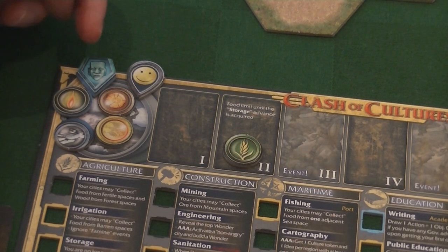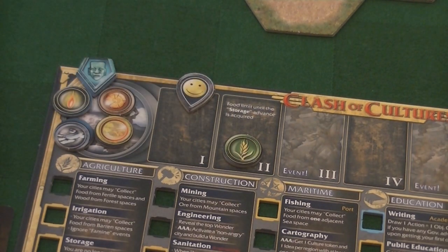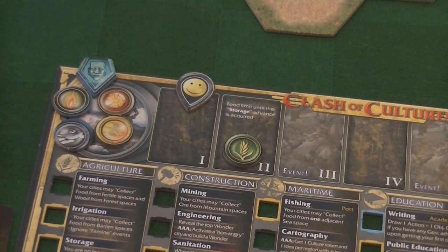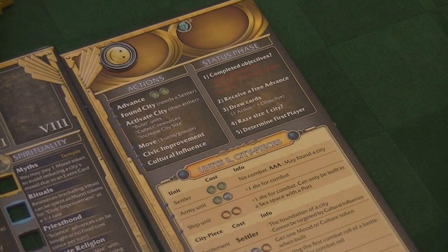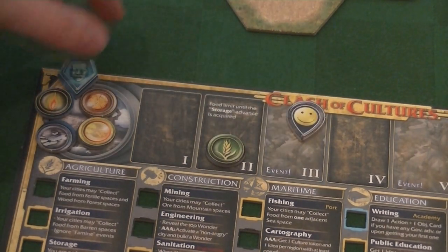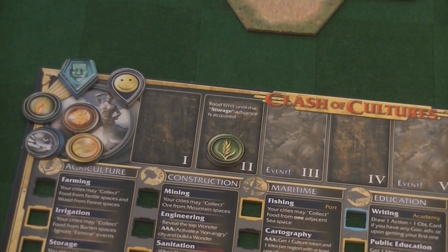The other two markers are your cultural maximum and your happiness maximum. At the start of the game you will not be allowed to have any happiness or any culture. As you research technologies you'll move up in happiness, then you take a happiness resource — one of these smiley faces — and put it in your pool on your player aid. The tracker just monitors your maximum limits. When you hit three, five, and seven, you'll draw an event which can be good or bad depending on what's happened.